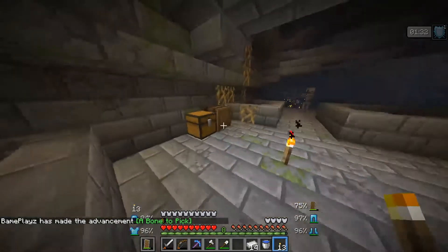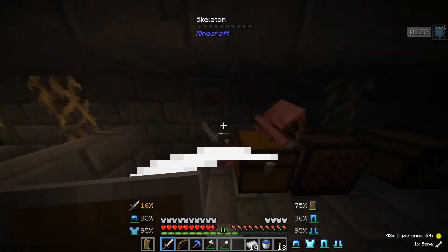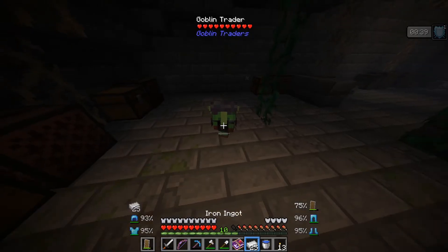I found a new spot. It's only normal skeletons. What's in these chests? This is a new dungeon. Fortune 3 - what the heck is this? A returning board?